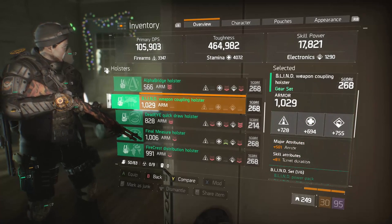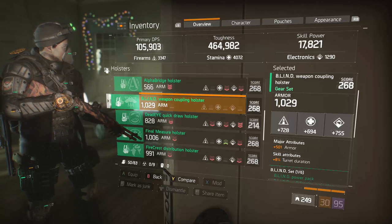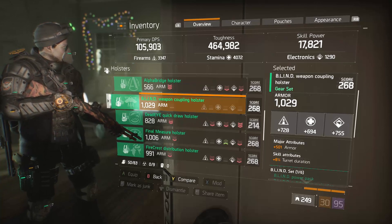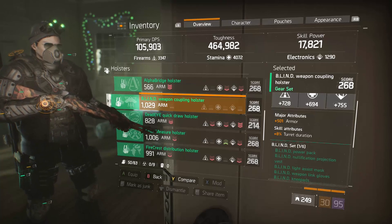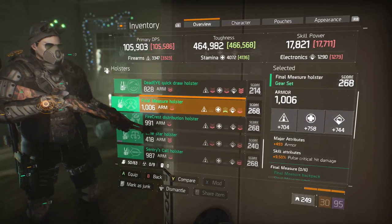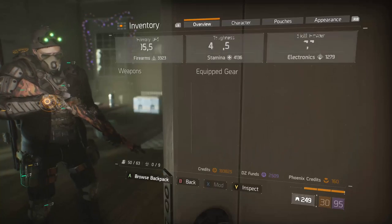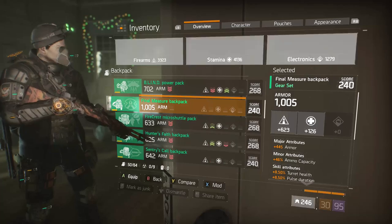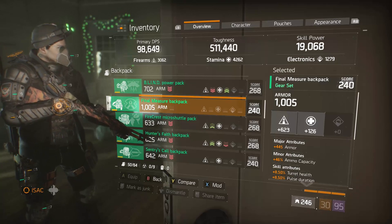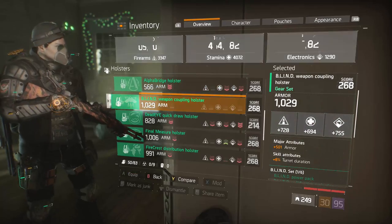Looking at my holster, this is just a great roll on a Blind holster — my best stat is a high firearms roll, that's the main reason I prioritized it. It has a very low stamina roll; something in the higher 700s would be ideal, but 694 is fine. It has a good electronics roll and a really great armor roll, allowing me to hit the armor cap and achieve maximum mitigation without having to stack mods. I could switch to a Final Measure holster and work towards the two-piece, but I would lose a large chunk of my damage losing the critical hit, and I really don't need the extra armor.